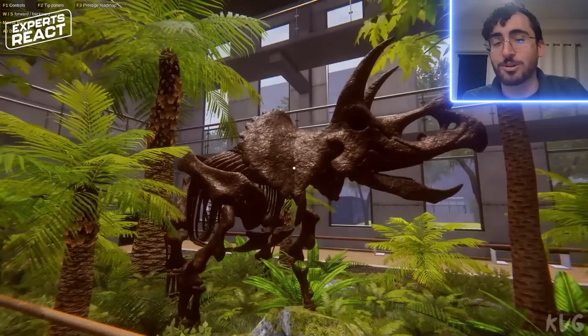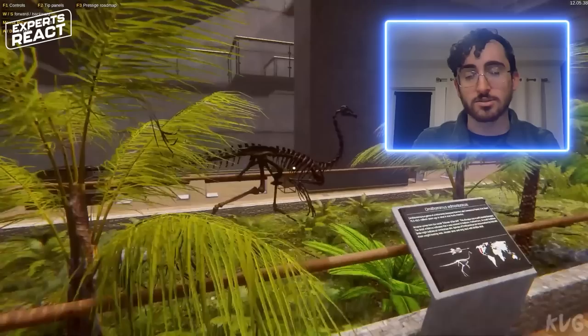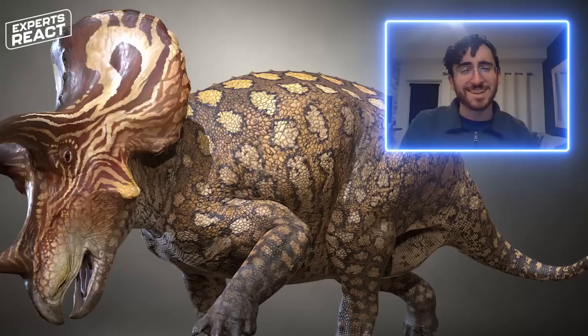So this is extremely specialized knowledge and I don't fault the game designers on it too much, but I have to bring it up because I'm pedantic. The sign says that this Triceratops is Triceratops horridus. The first name is the genus name — a genus is a collection of individual species. This is the same way that humans are Homo sapiens, a lion is Panthera leo, an alligator is Alligator mississippiensis. There are two species of Triceratops: Triceratops horridus and Triceratops prorsus. The long nasal horn is actually diagnostic of the species Triceratops prorsus, so this label is the wrong species of Triceratops.